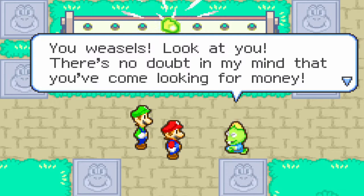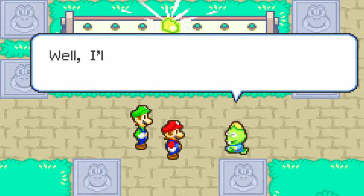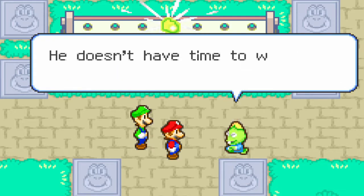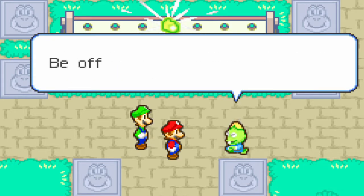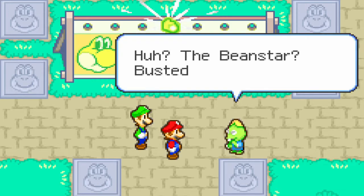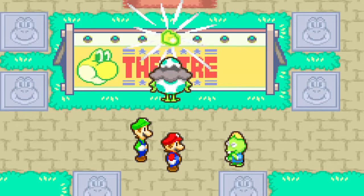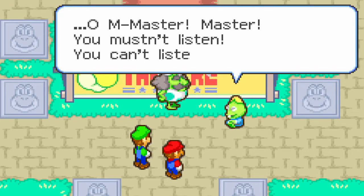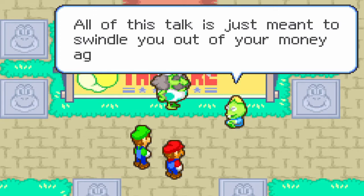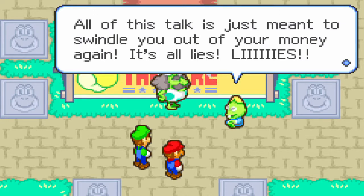There's no doubt in my mind that you've come looking for money. I have you know that my master is very busy. He doesn't have time to waste on the likes of you. Be off. The bean star? Busted into four pieces. My master, you mustn't listen. All of this talk is just meant to swivel you out of your money. It's all lies! Oh, I know where this is going real quick.